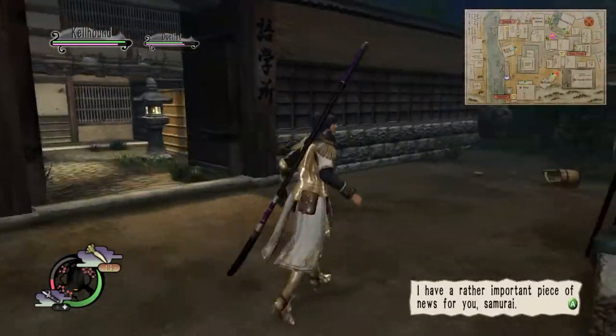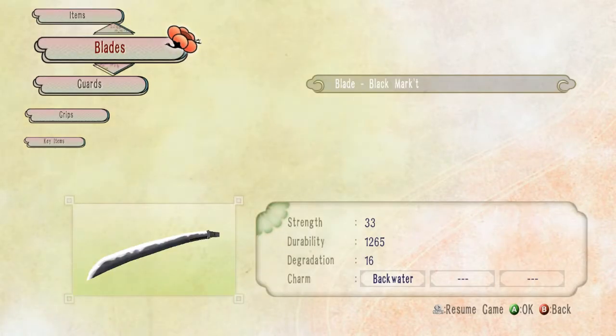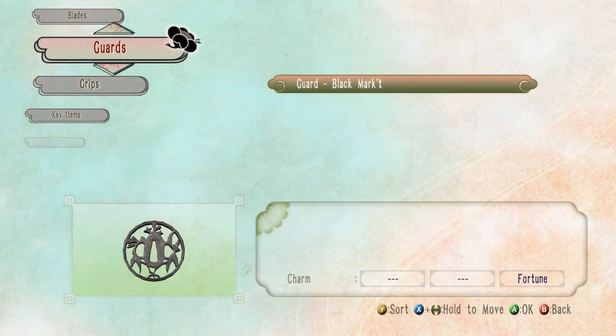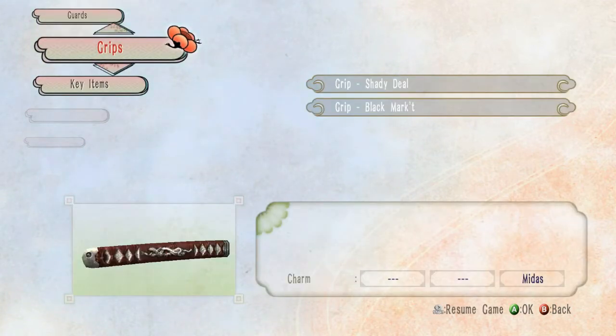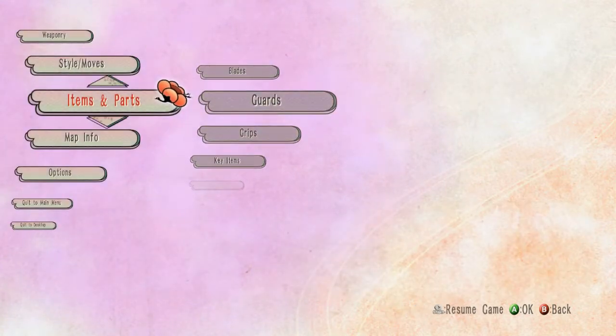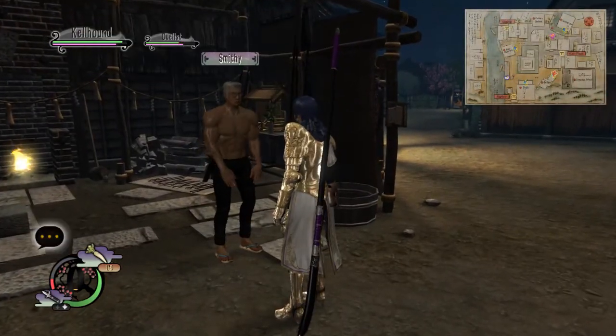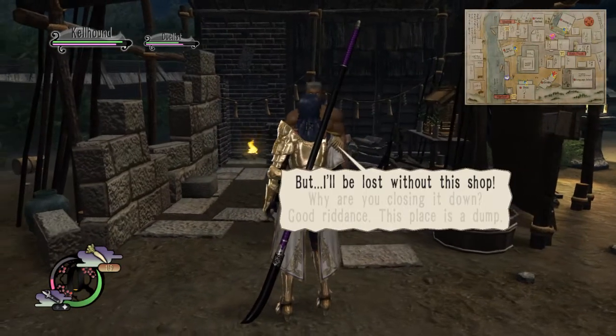There are three pieces to a weapon when you're building it: the blade, the guard, and the handle. So you want to find weapons that you like, and if you like a few weapons, just collect a shit load of them — like 50 plus — and break them down so you can have them in your items. Then you go to your smithy, as long as he's happy, and build from there.